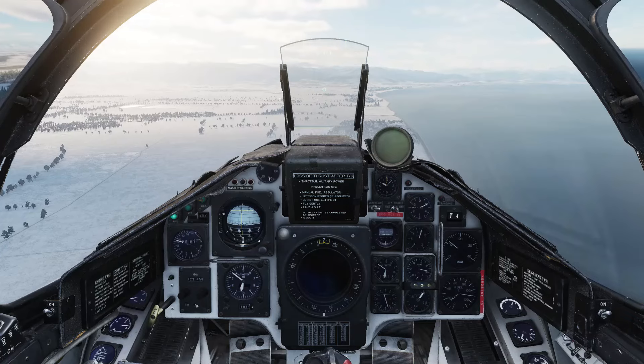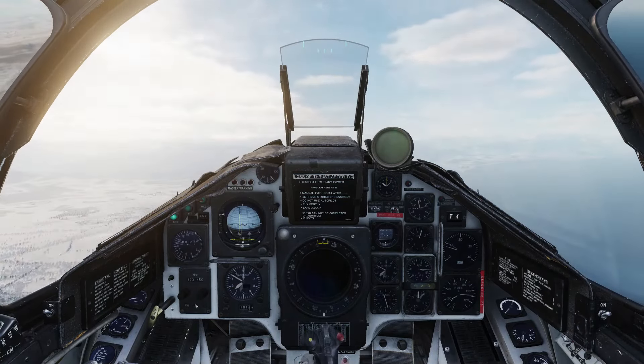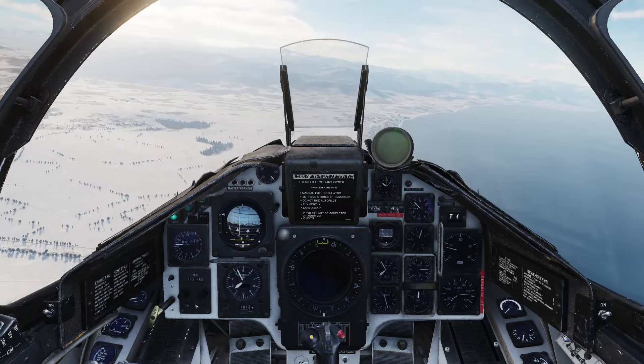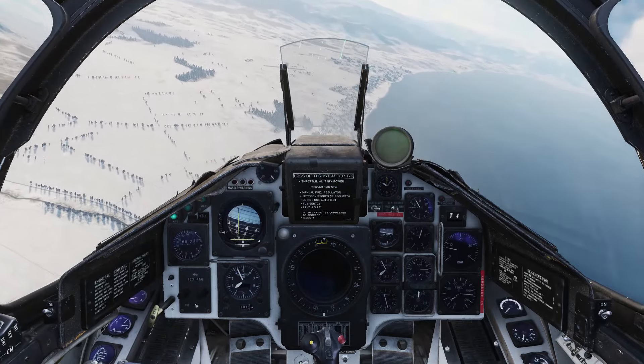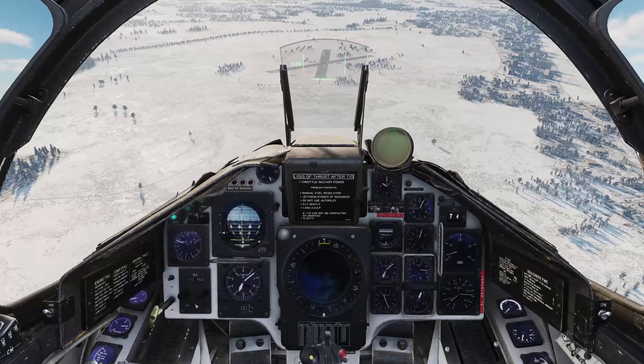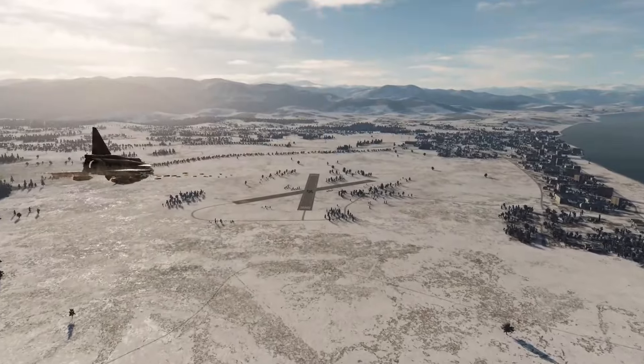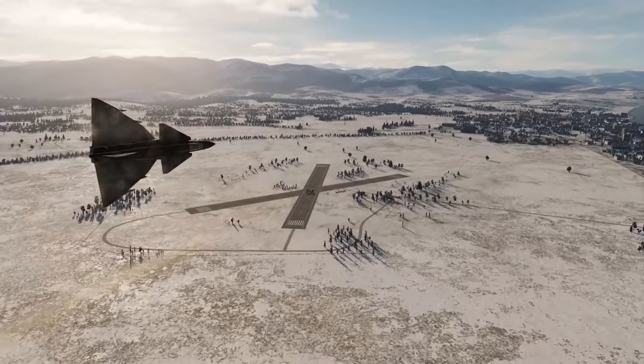We're about 10km out, so let's nose up with full afterburner to get to 1500m. Throttle back and establish a dive. There's the targeting circle. Ranging Q. Shoot Q. Weapons release. And that's all of our rockets gone. Another hard turn to safety.